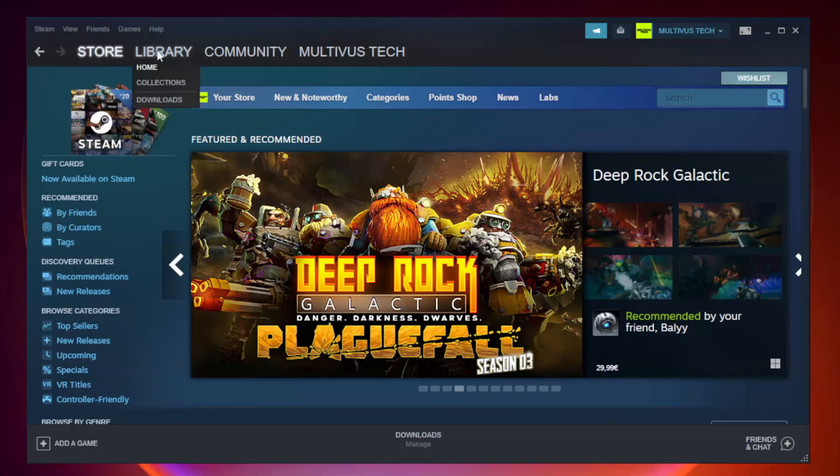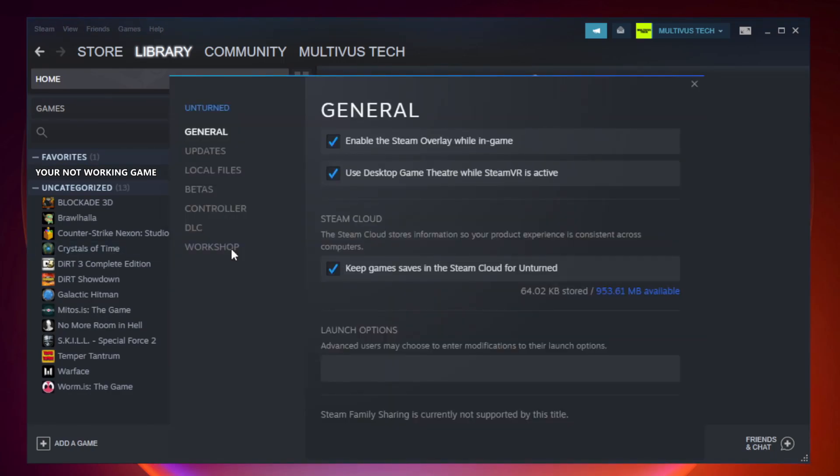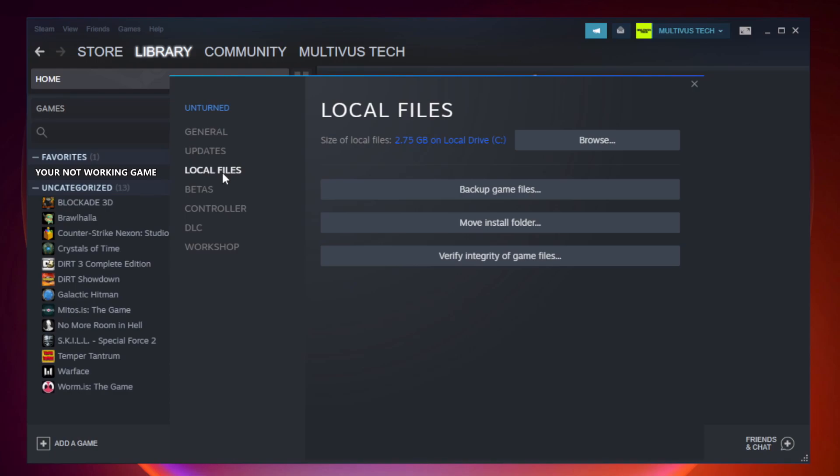Open Steam and go to the Library. Right-click your not-working game and click Properties. Click Local Files, then click Verify Integrity of Game Files and wait for it to complete.